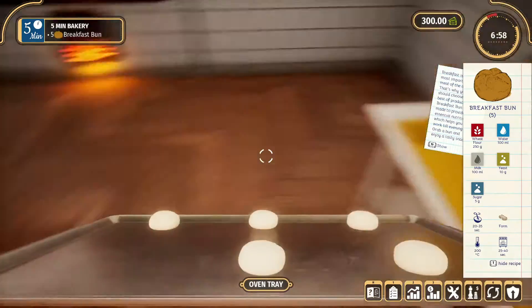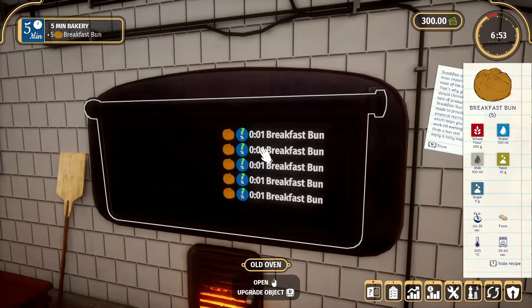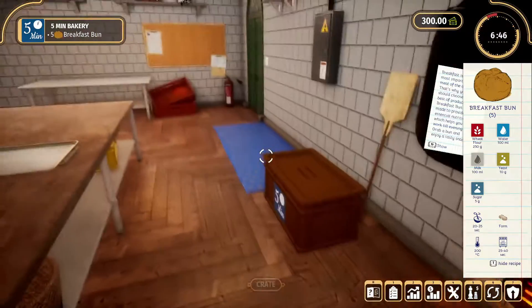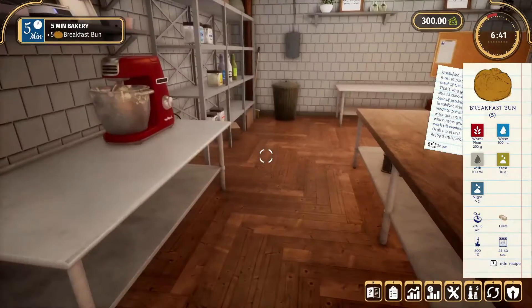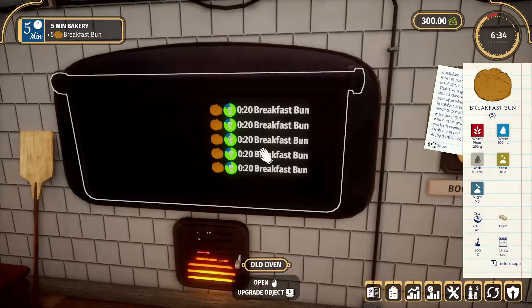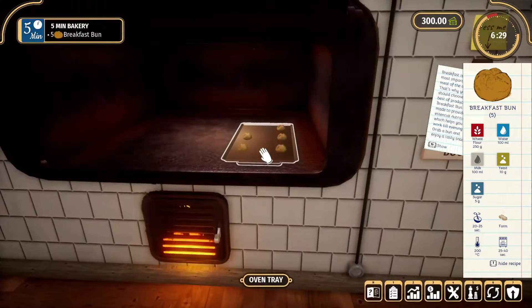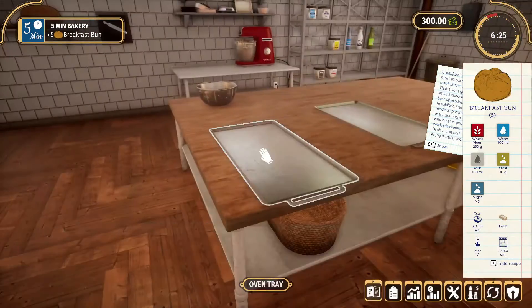Come over here and get your tray — one, two, three, four, and five. Open up the oven, place them in, close it, and wait for the timer to go up to 100 percent. When it comes out, grab it, put it in the box over there and deliver it. No wrapping or anything needed.